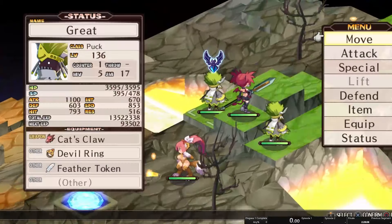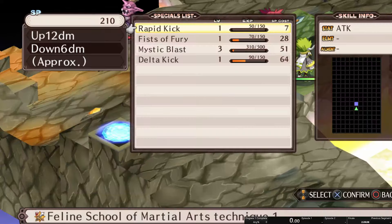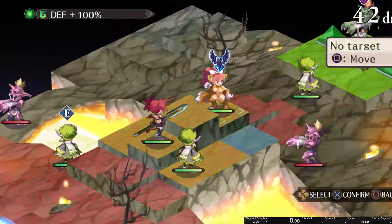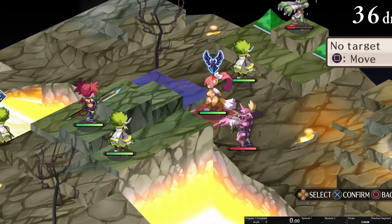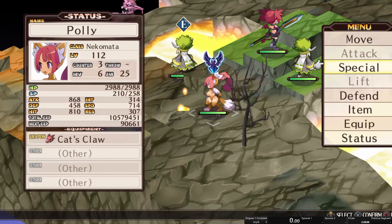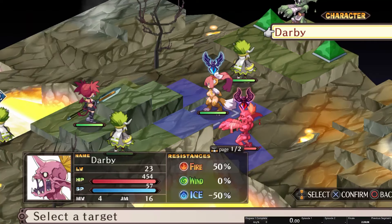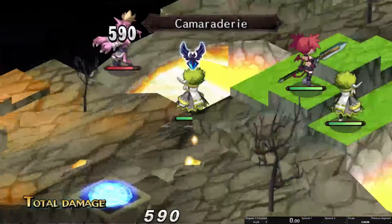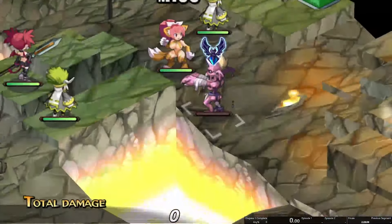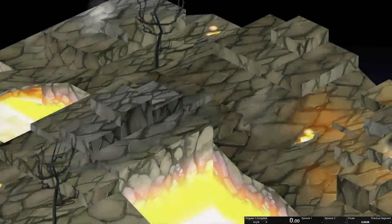What will happen now is these last two zombies, which didn't move curiously, are going to start to move. Unfortunately my Nekomata can't reach that guy with their skills, so I'm going to auto attack them — and finished. That concludes this episode.